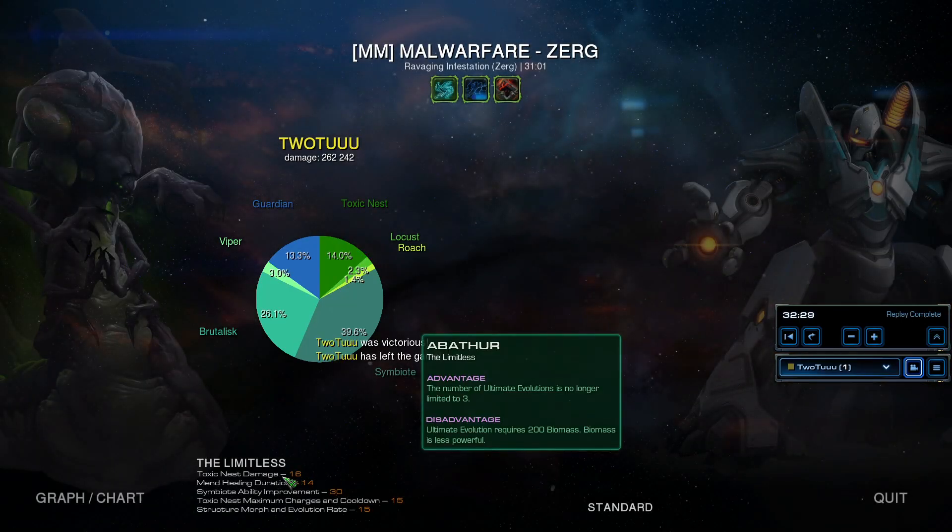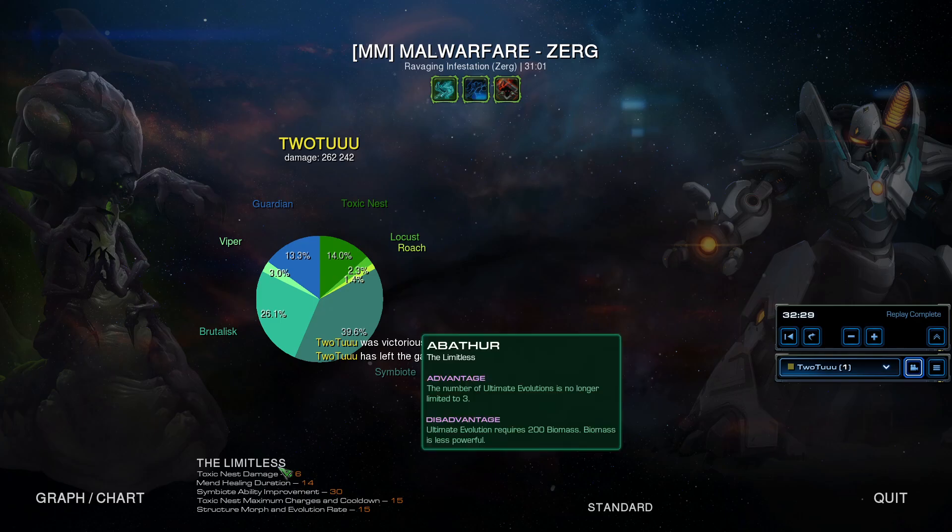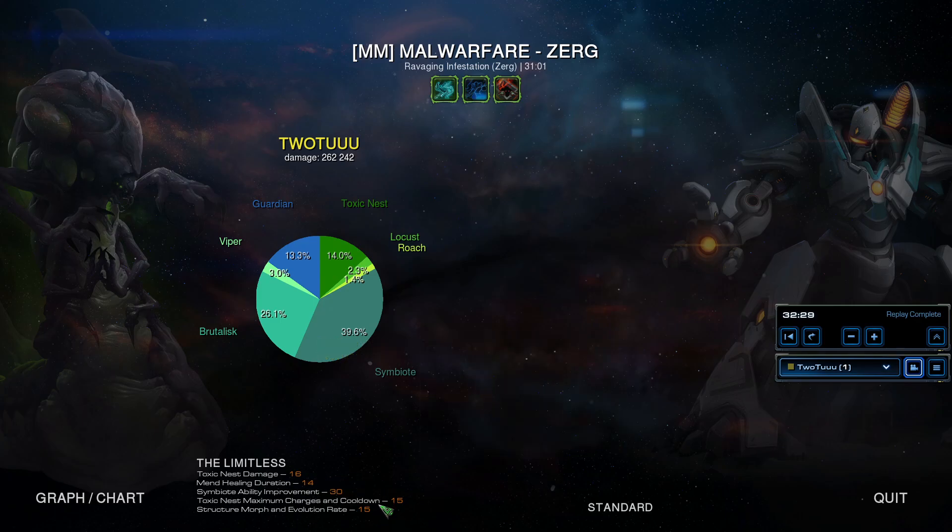By the way, the split is 16-14. 16 allows me to 3-shot props and kills most Zerg enemies — does about 160 damage. And 14 is for more mend. Then 15-15 instead of the usual 5-25 because I wanted more Toxic Nests.